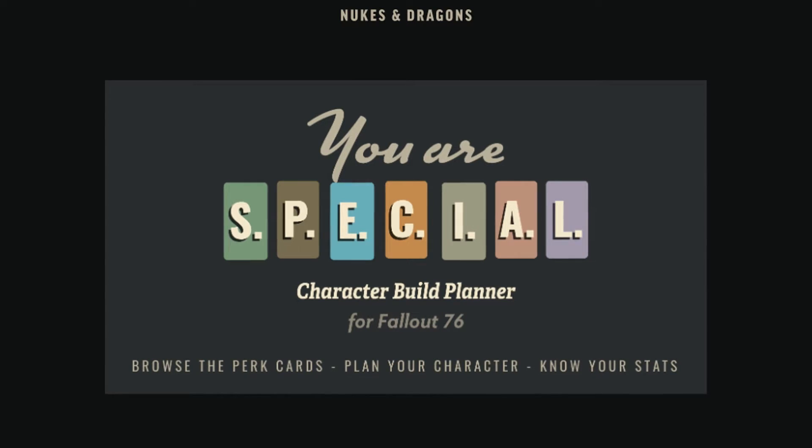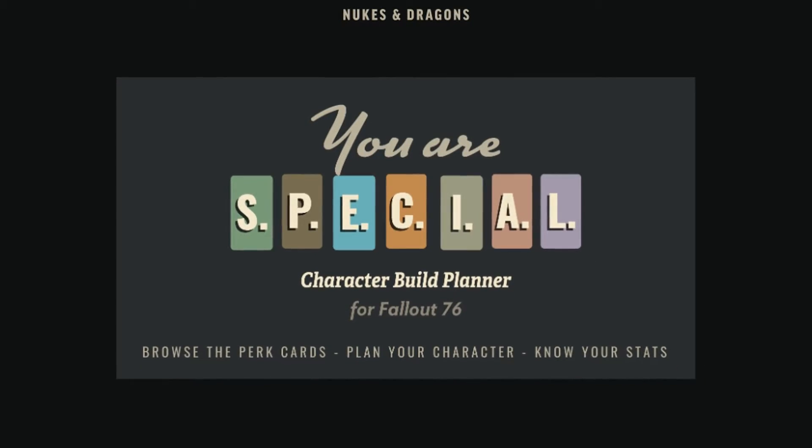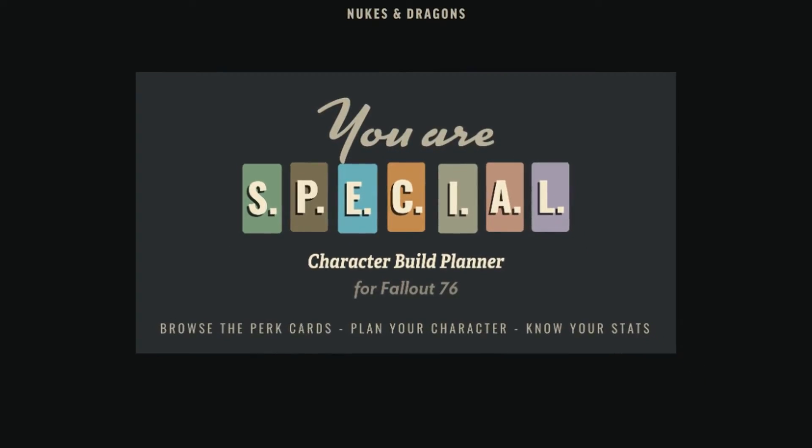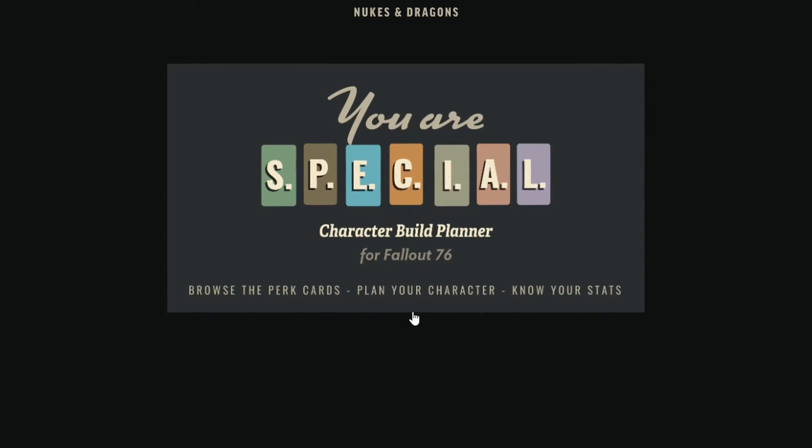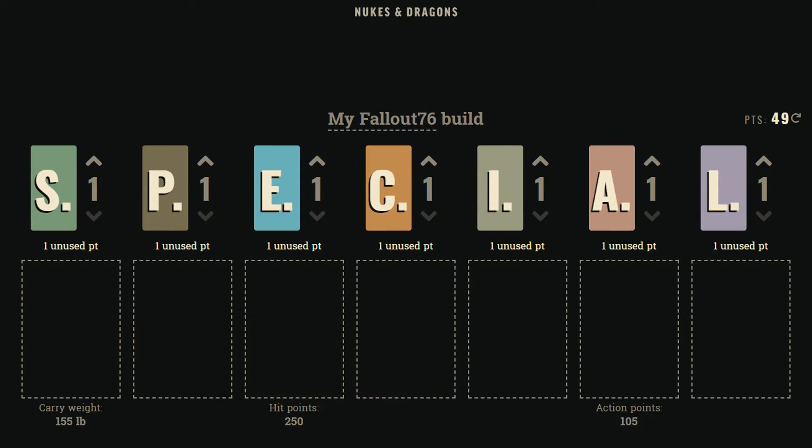Hey everybody, this is Ash for the Triple S League. I'm here with Saib as always, and we're here today with Alex from Nukes and Dragons, the creator of the UR Special Fallout 76 Perk Cards Build Calculator and Planner, as it's called on the website here. It's a tool that you can use to plan your build for Fallout 76 for your character, how you're going to allocate your special points and what kinds of perk cards you want to use for your character when you get them.